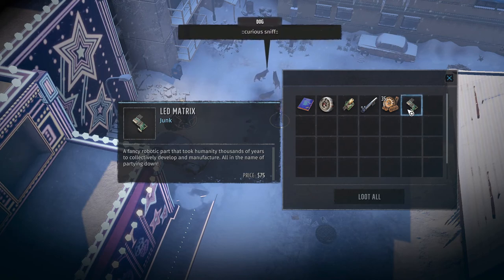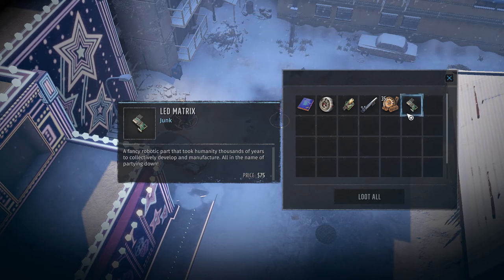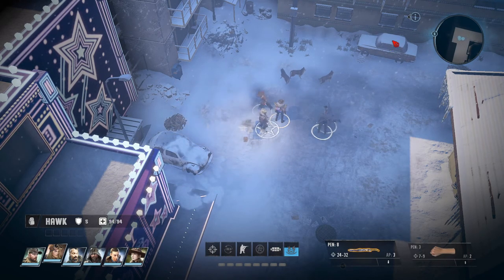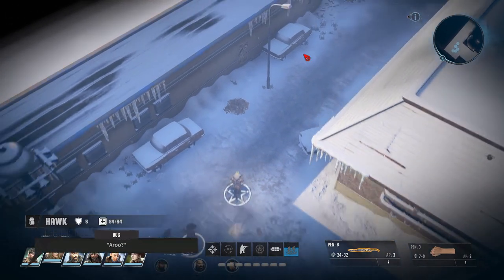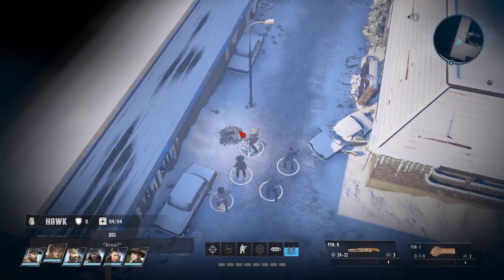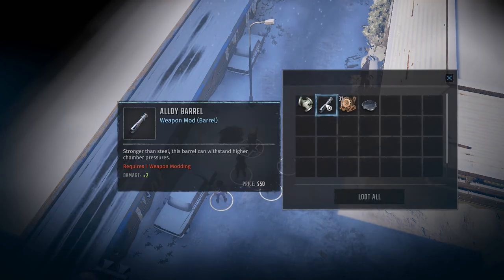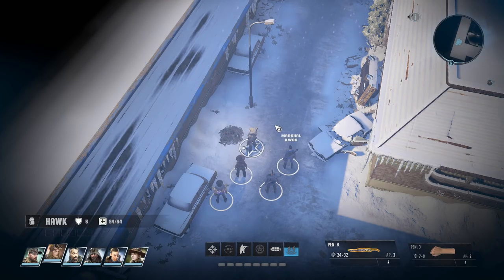And Lead Matrix. Fancy Robotic Bar — that took humanity thousands of years to collectively develop and manufacture. Loot all. Something over here as well: Vent Actuator, junk, Alloy Barrel — weapon mod. Nice. Scrap and Terrified Tar. Loot everything.